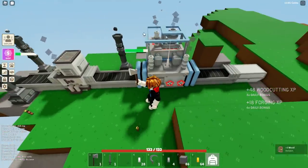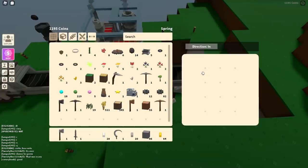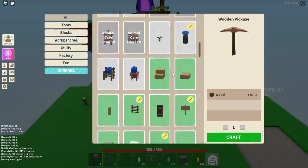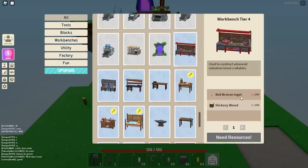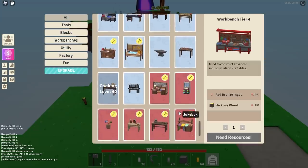If you remember the last video, we actually completed two steel mills and also got the smelter so we can actually get steel now. We don't have enough to make the tier four yet - we don't have a red bronze refinery, so we're going to need that. We're also going to need some hickory saplings. To get a red bronze refinery, we need steel plates, copper rods, and steel rods.